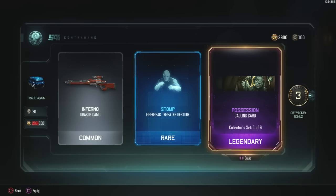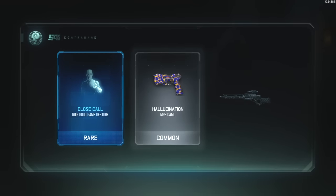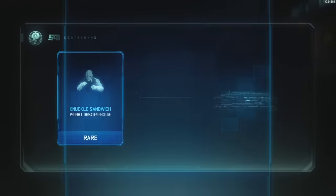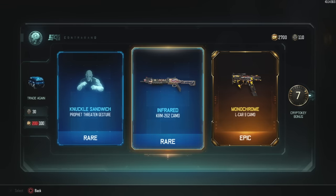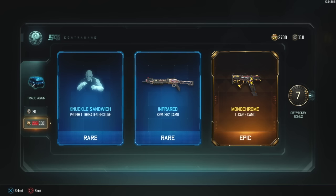I was just looking at this one earlier today. Oh my god, that one's so cool and creepy at the same time. I actually wanted that one, it's so cool. Close Call for Ruin, Rosination, and Invader - I might have all of these actually. Knuckle Sandwich for Profit, Infrared, and Monochrome. Knuckle Sandwich for Profit is pretty cool. Monochrome is one of my favorite camos - I'm a big fan of the dynamic camos, the ones that move around.